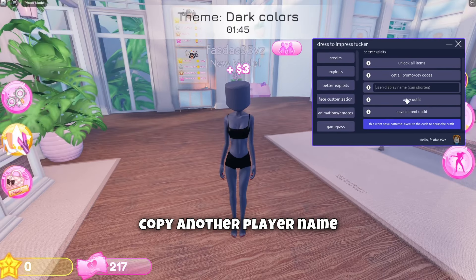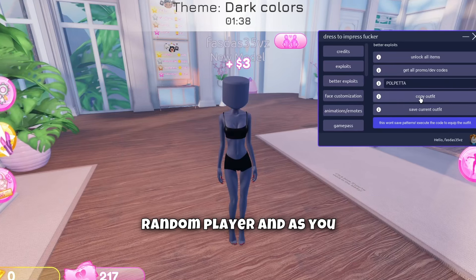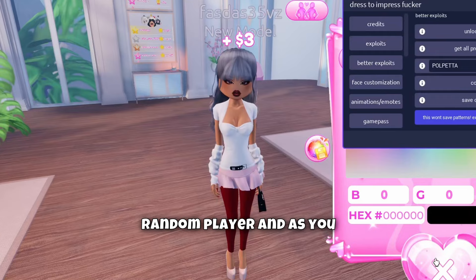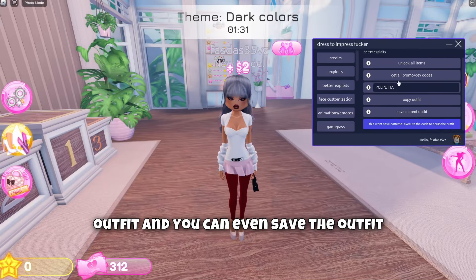Then you can copy outfits — basically you copy another player's name and you will copy their outfit. For example, let me try with a random player. As you can see, now we have their outfit, and you can even save the outfit so you can use it later.